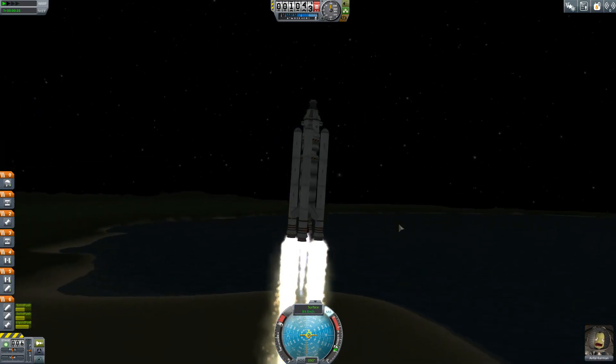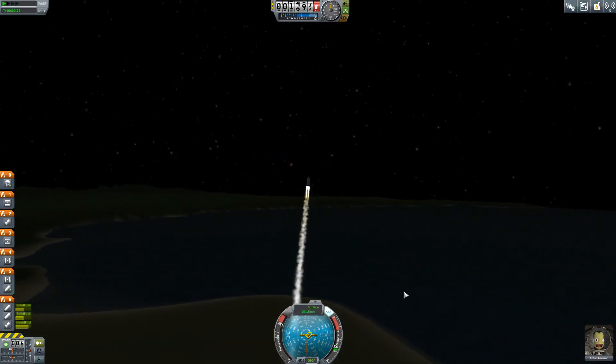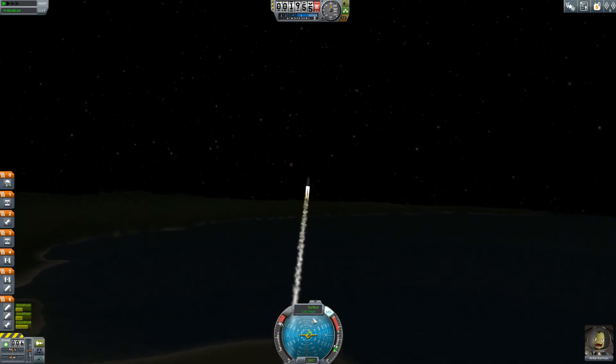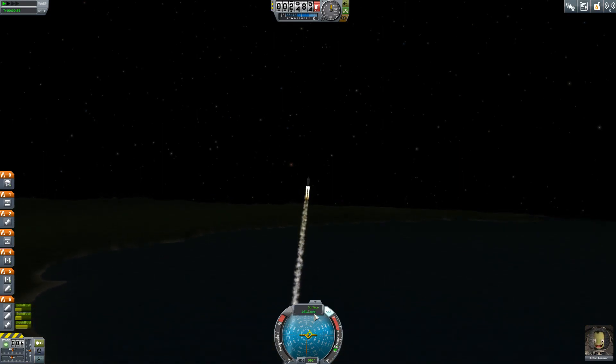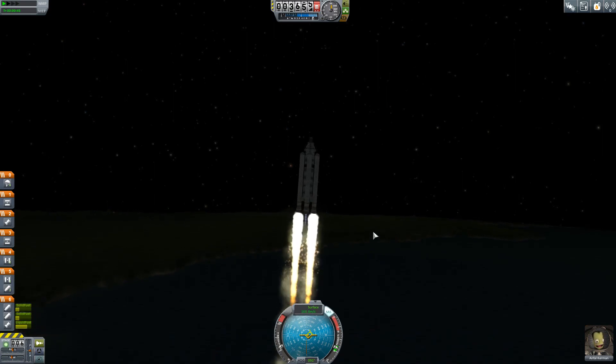This is going to be a pretty bog-standard flight — I don't think there's anything particularly exciting. Apart from the fact that it's a nighttime launch, which is always very cool. Look at that. I do like a good nighttime launch. We can throttle back a little bit now, probably about 50% — maybe a little less because we're going a bit quickly. We're passing 3,000.